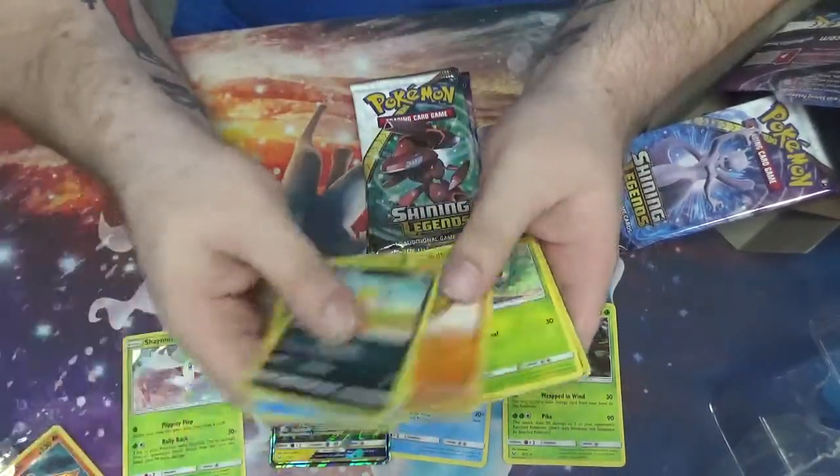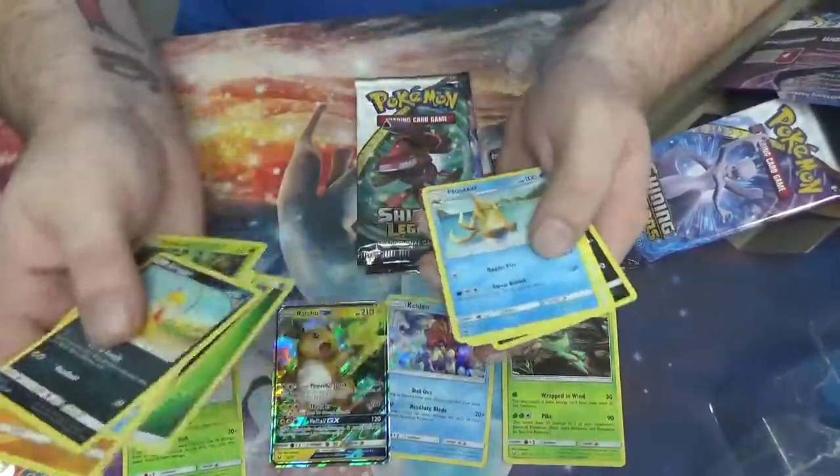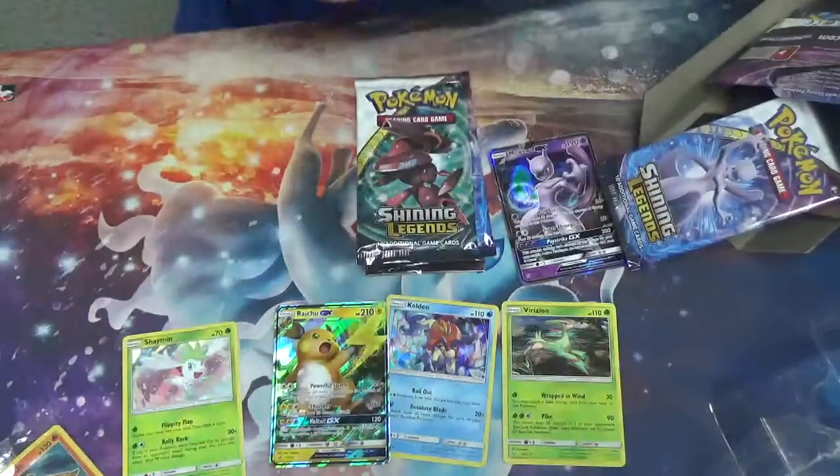Pack five: Scraggy, Shroomish, Quillfish, Dunfisk, Bulbasaur, Zorua, Mewtwo GX, Floatzel, Energy Retrieval, and Scruff.